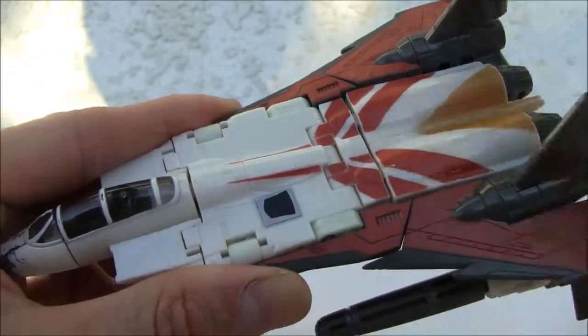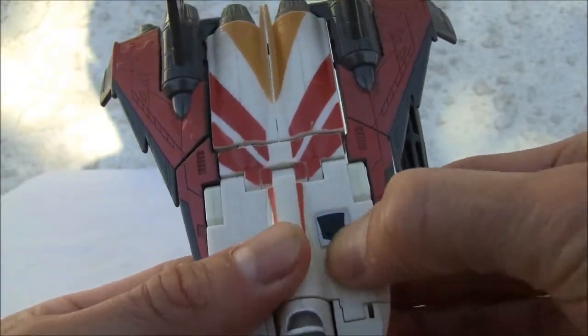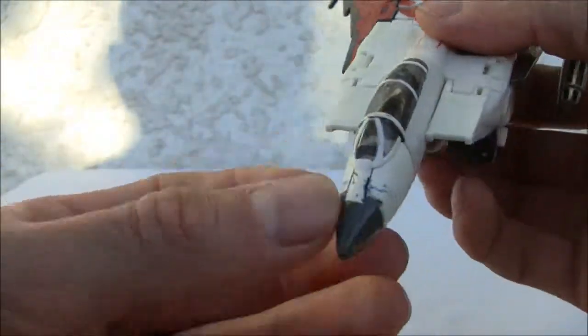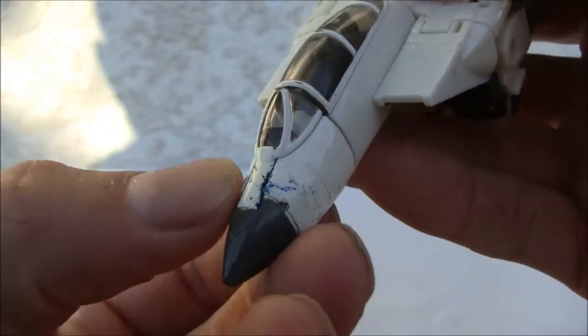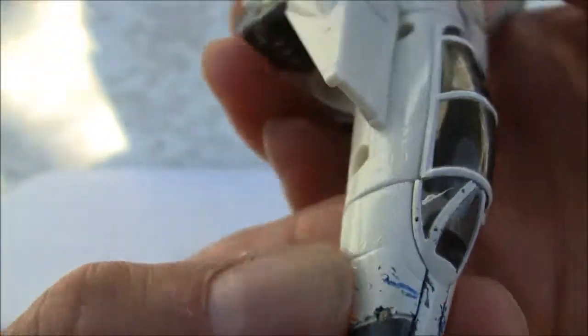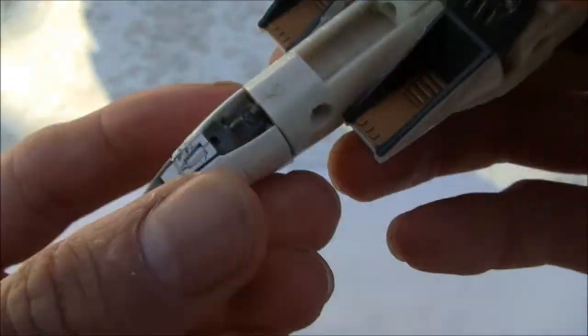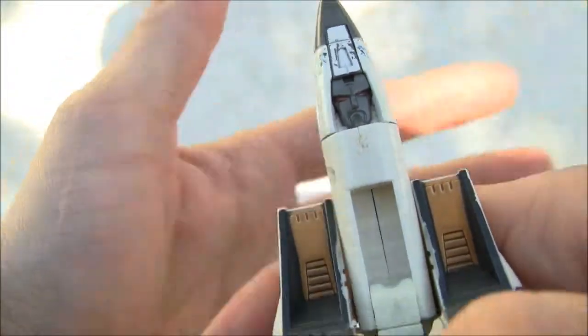I also broke off this piece, so you'll see that thing fall off. I like the G1-esque rub symbol, which is not working too well. The clear cockpit is neat. I've got a little details on the nose cone over here — it's beat up. I don't know why it's so blue, but you can also see the guy's face here, even the red eyes.